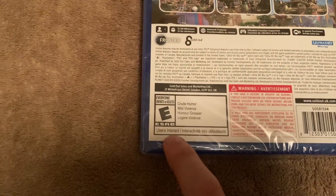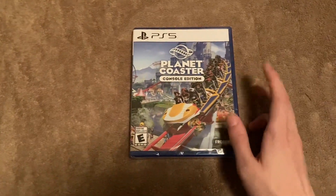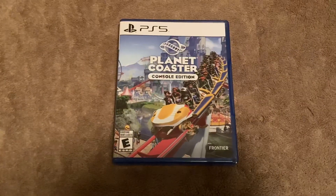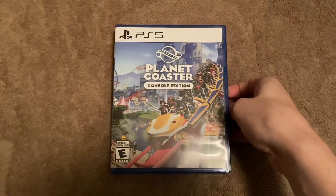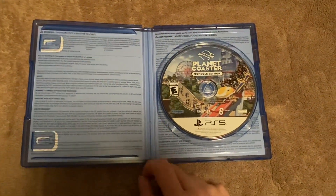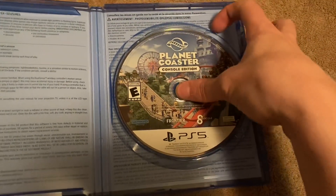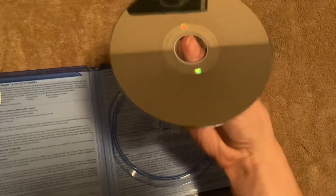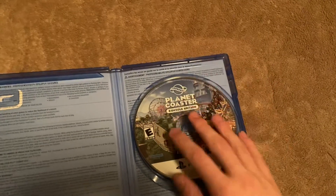It's developed by Frontier, published by Sold Out, uses an Ultra HD Blu-ray, and is rated E for crude humor, mild violence, and users interact. I'll do a jump cut to when I get the seal off. Inside there's just the game disc — it doesn't really look any different than a normal PS4 disc.